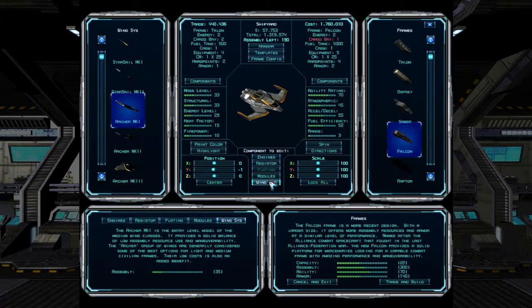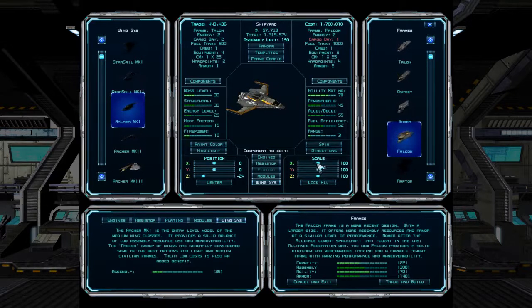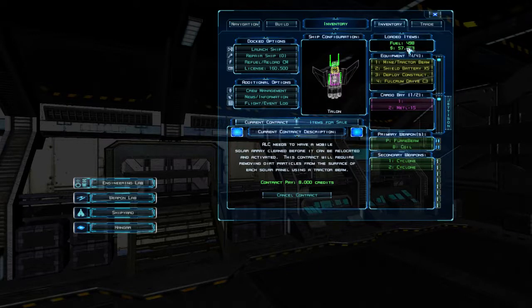If you select wings, you can actually position them using sliders — center them, move them further back, and you can scale them too, making them bigger. So you can really create your own ship. There's a lot of customization. I'm going to cancel from this — I don't want to spend any money and I don't have enough for the ship upgrades I really want yet. Let's go do this contract.